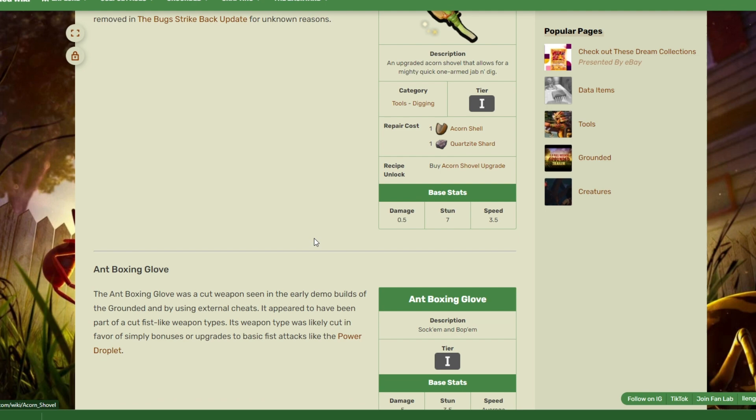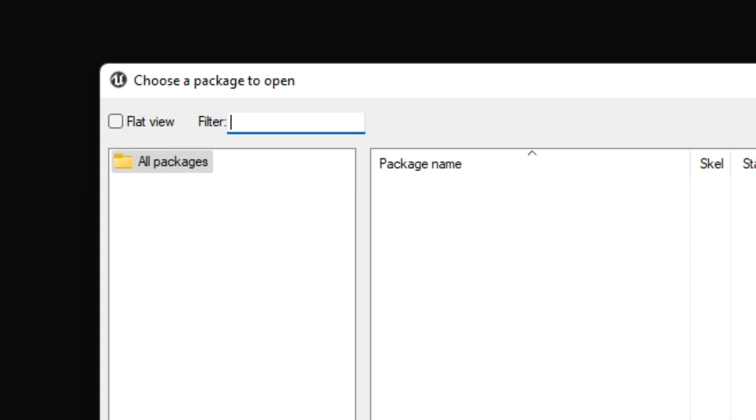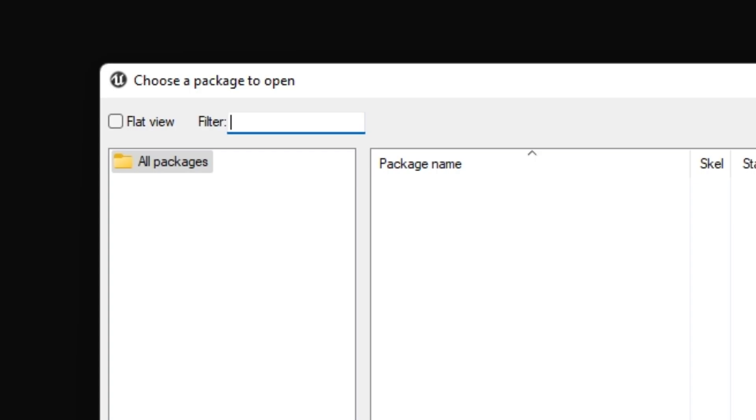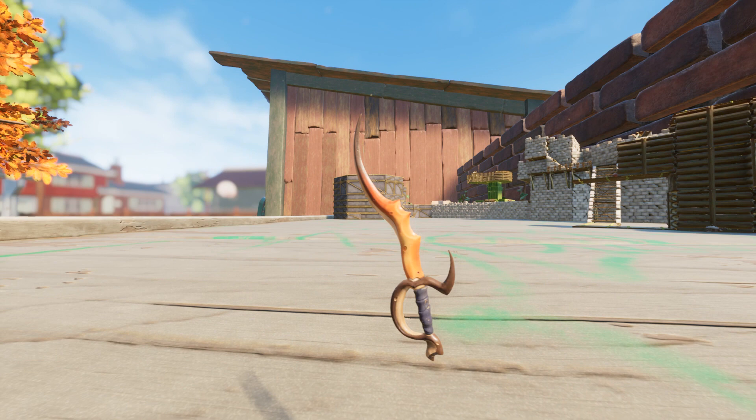After checking the Grounded wiki on the cut content section, I found a list of tools, weapons, and bugs that have been cut from the game, so I started searching for them. I tried lizards, leeches, and dragonflies to no avail, but then when I searched for earwig, unlike the others, it came up with bug parts and even this bad boy — an earwig sword.